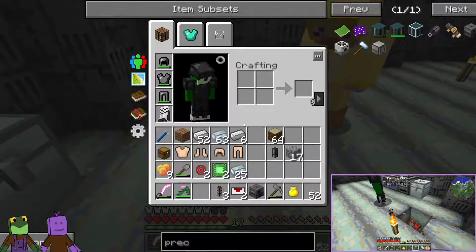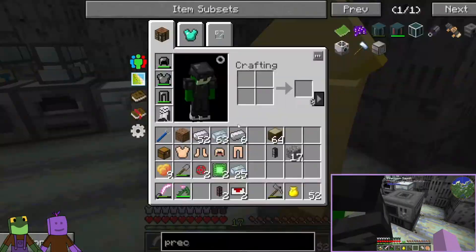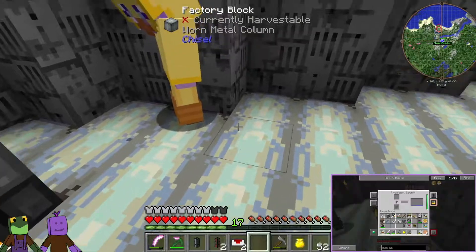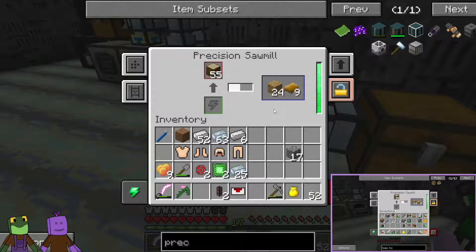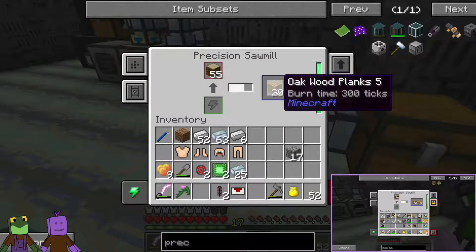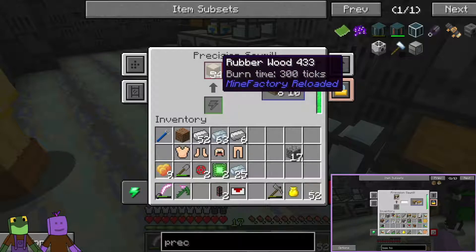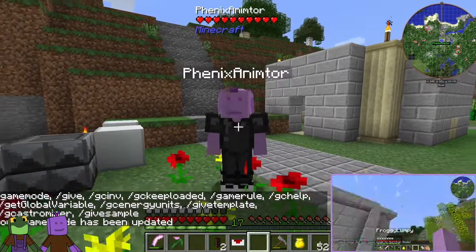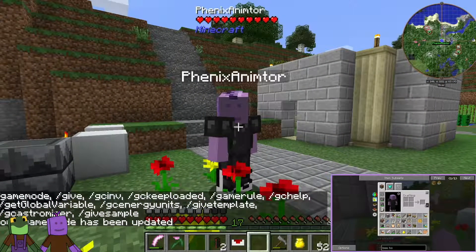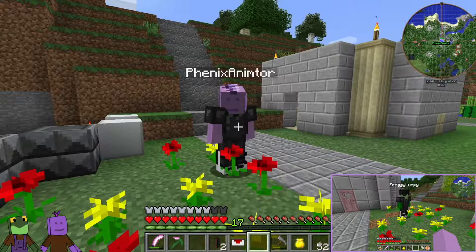I was up where the tinkers was and I noticed a beehive or two up there. So I wanted to go ahead and make a scoop and collect those and maybe get some bees going. Let's go get those bees. To make the scoop — six sticks and a piece of wool, just like this — and that'll make a scoop. We'll come on up here and I have one, two, three hives right there.